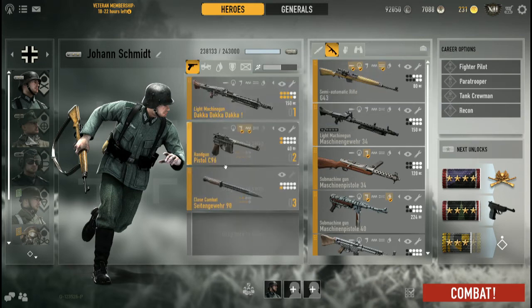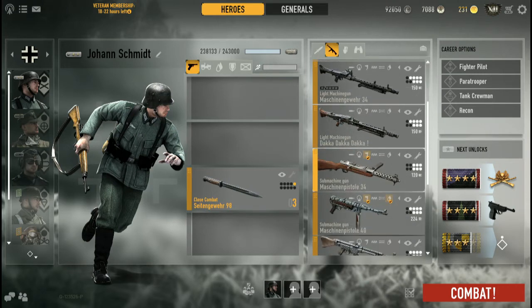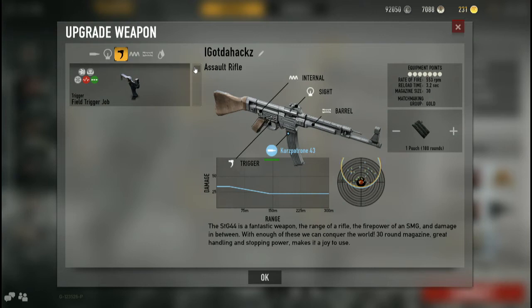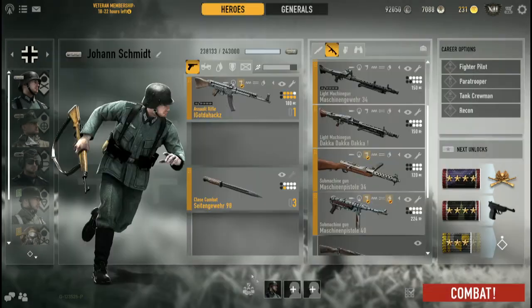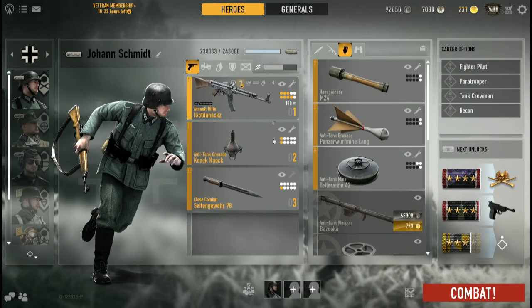Alternatively, you can go with an aggressive build. An aggressive build consists of a sub-machine gun — like an MP34, MP40 — or my typical favorite, the Sturmgewehr. For my Sturmgewehr I tend to just run a field trigger. You pair the Sturmgewehr with H3 anti-tank grenades.